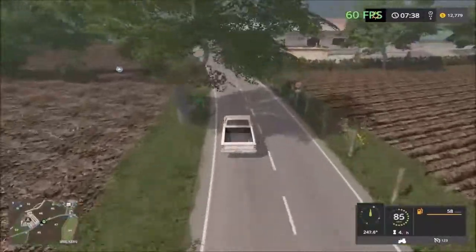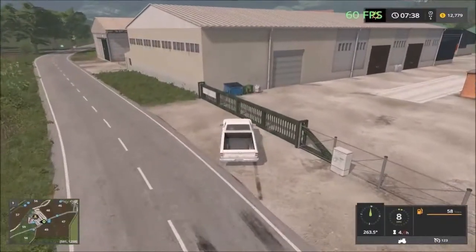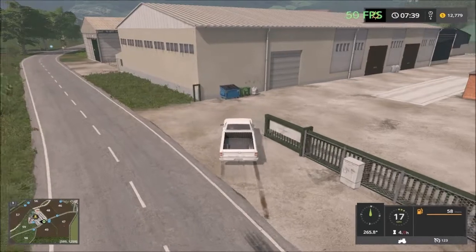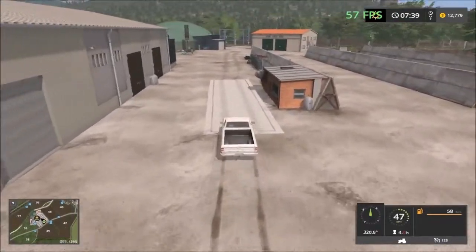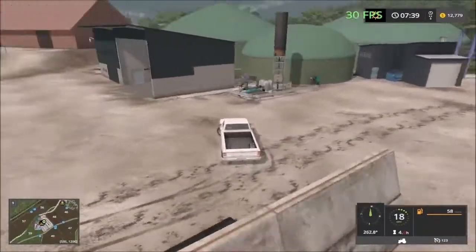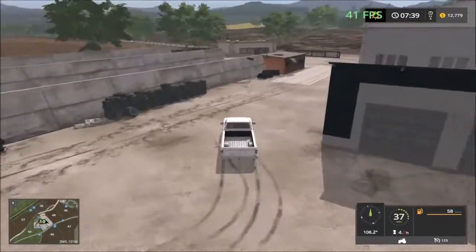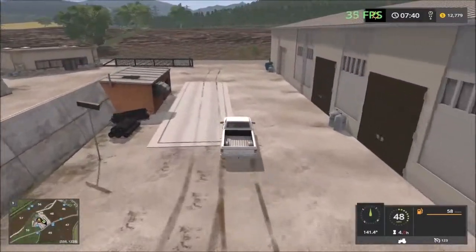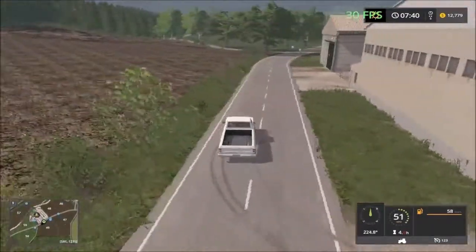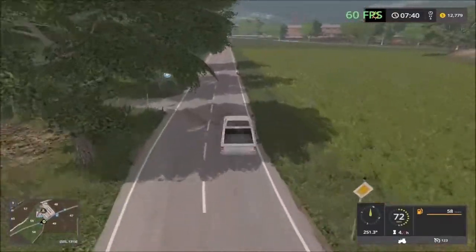This road takes us down to the next sell point. Over here we have the biogas plant. The first sell point here is the biogas plant down this side — there are some bunkers and inside the building is a sell point with a red tub.